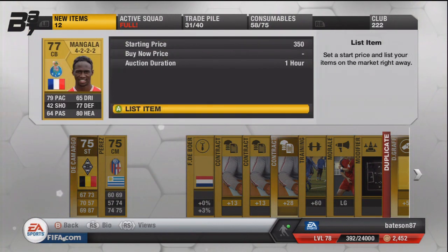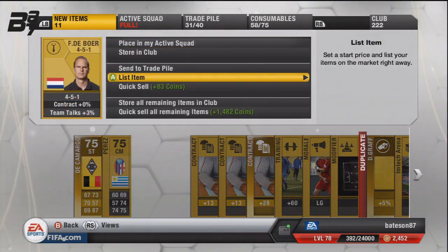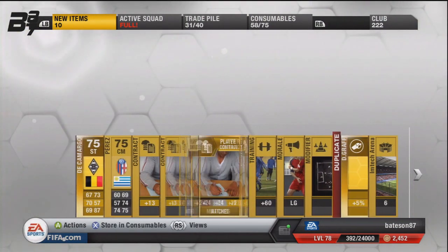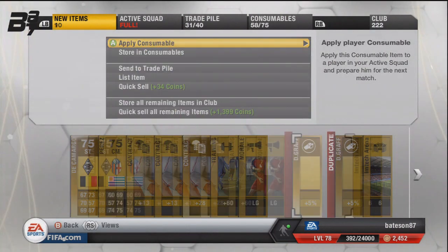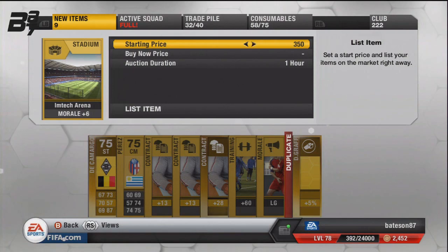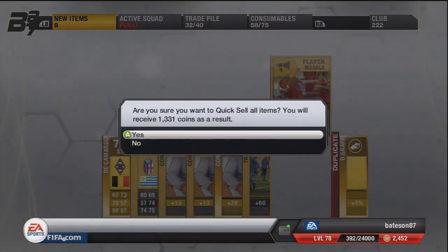Mangala — it's obvious what we're doing with him: we're going to list him and he will sell because he is a boost. Same with Frank. Formation card of 4-3-1-2 — might sell. Tech Arena might sell as well, and the rest we'll get rid of. That leaves us with two packs remaining.